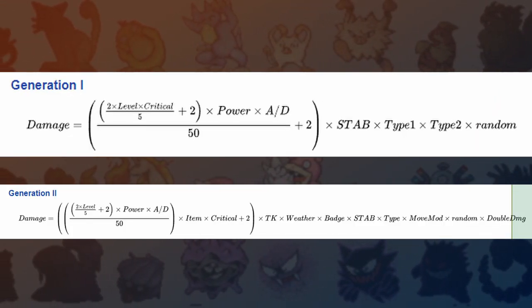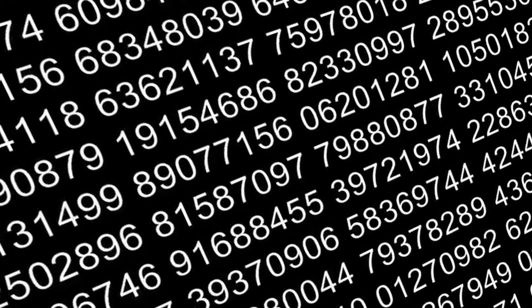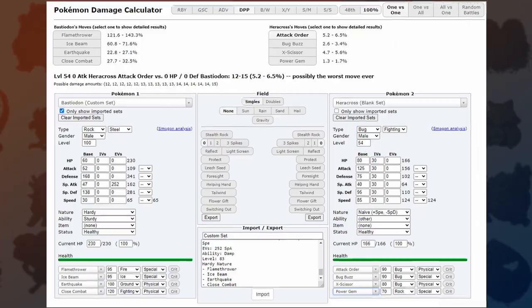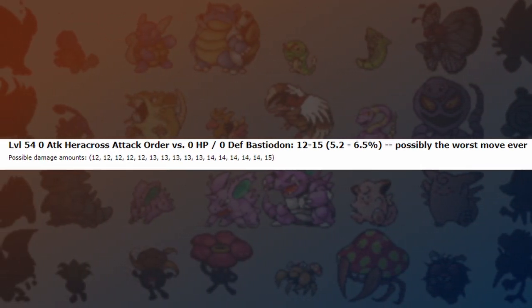Before we talk about crits, we have to talk about how normal damage is calculated — the spark notes version. Damaging moves have ranges; most damaging moves have RNG that the game determines what possible rolls the attack will do. If you look at this damage calc, you'll see multiple numbers of possible damage — this is the range I'm referring to.